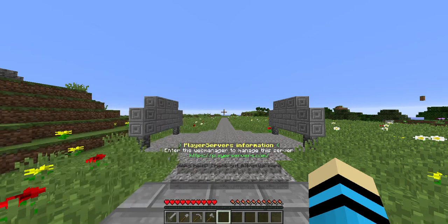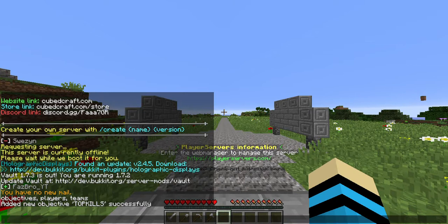Now add another command: /scoreboard objectives setdisplay sidebar, and then the name dot kills. That will display the scoreboard on the sidebar.